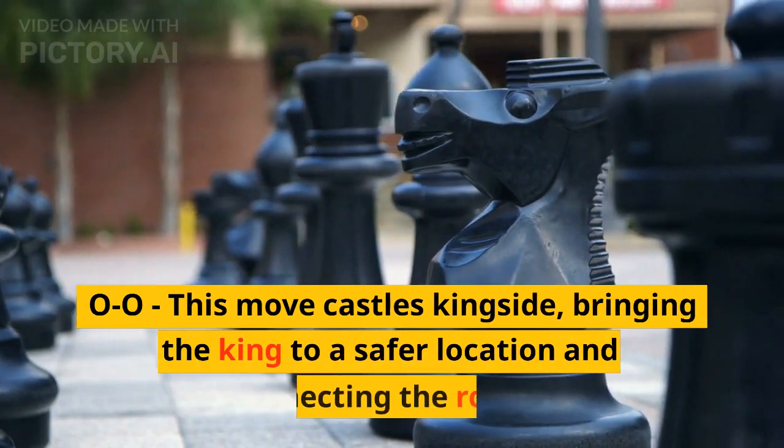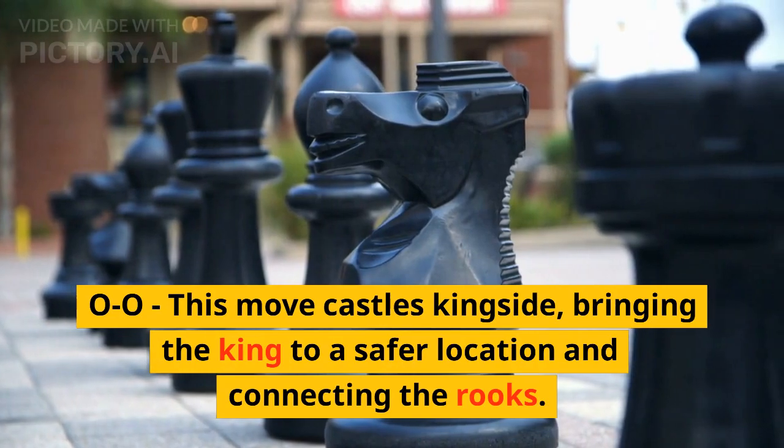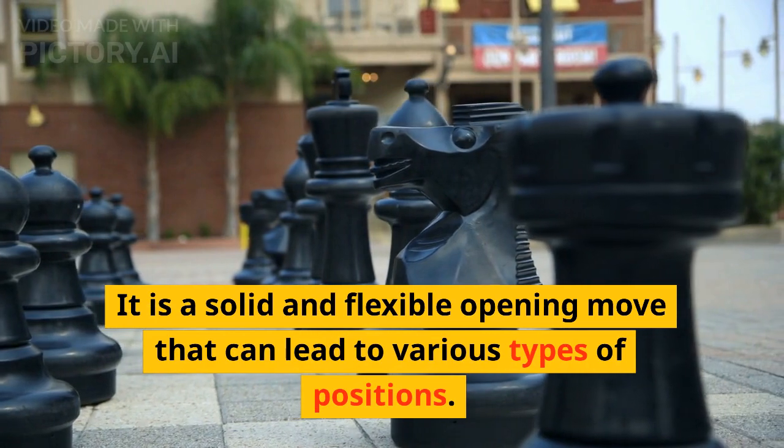O-O: this move castles kingside, bringing the king to a safer location and connecting the rooks. It is a solid and flexible opening move that can lead to various types of positions.